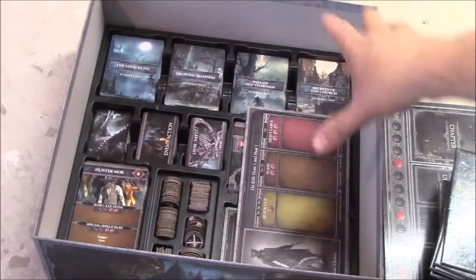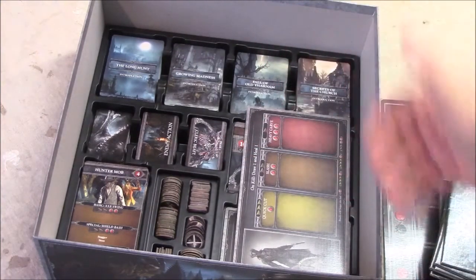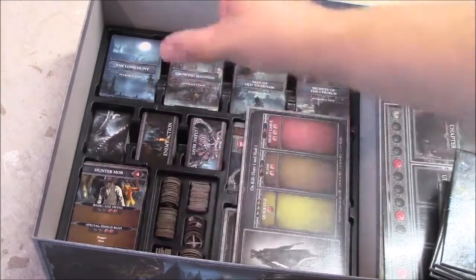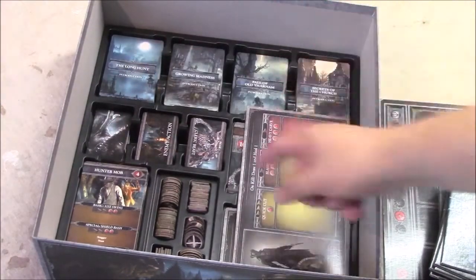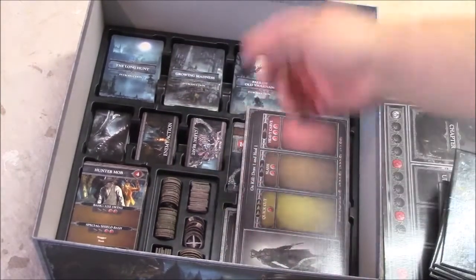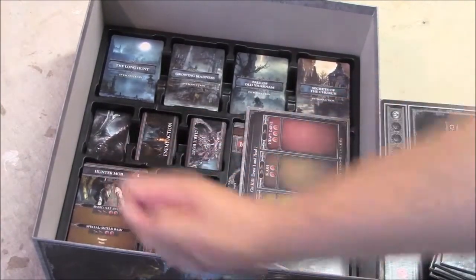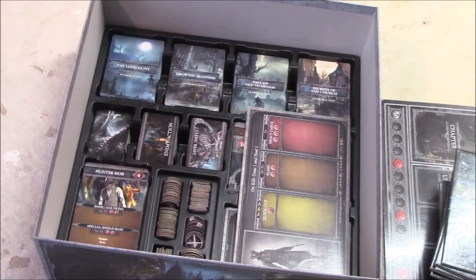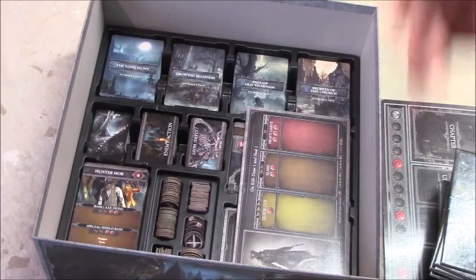Once you've gone through all the models in the box, you come to all the cards and tokens. Everything has its place: spaces for the chapter decks you'll be playing, decks for the upgrades, enemy attacks, boss attacks, trick weapons, enemies, health tokens — basically everything. CMON is really good at putting everything in its place.